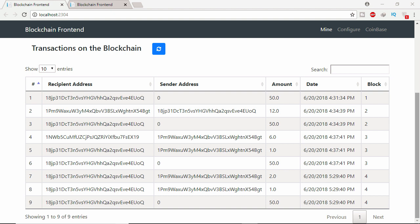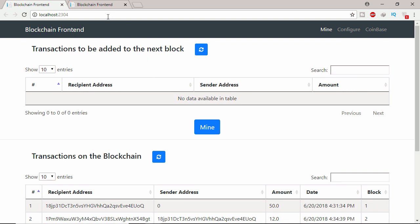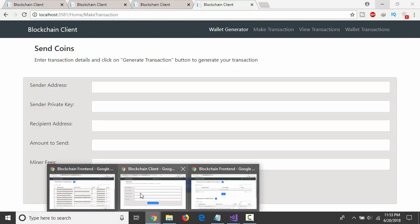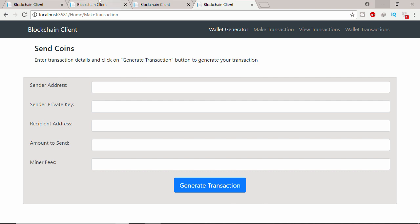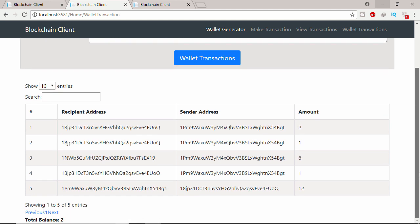In this lecture I will show you how to make a transaction, and the transaction will be sent to a specific miner — this is the second miner. Let's go to the blockchain client application. Let's delete this one. This miner — wallet transaction — this is the whole history of the transaction.